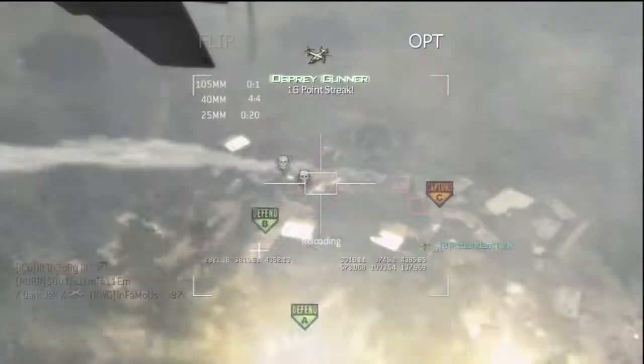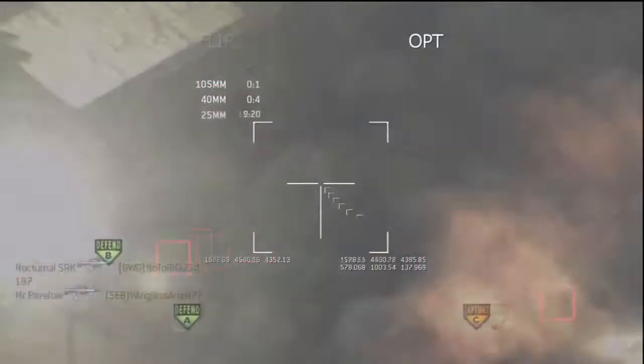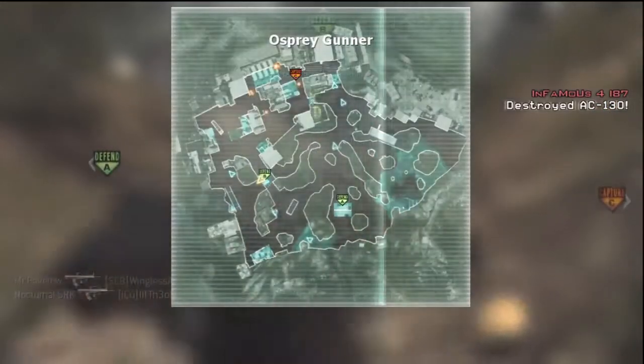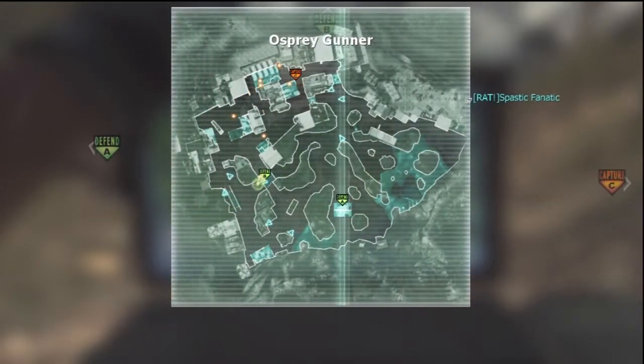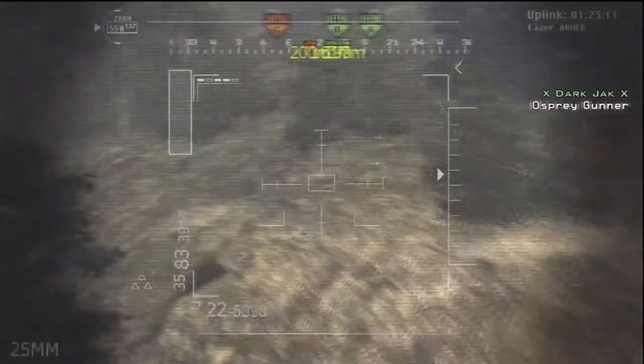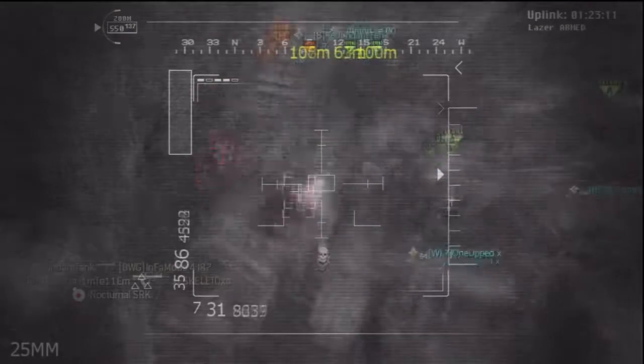With the Osprey Gunner coming up next, you want to put it on your side of the map because you don't want to risk the other team getting care packages. I put it on our side by the B flag — it's just like the Chopper Gunner in Modern Warfare 2. When you call it in, never stop shooting and always hold down the trigger, because it only has two flares so two people with Stingers and Blind Eye can take you out pretty fast.